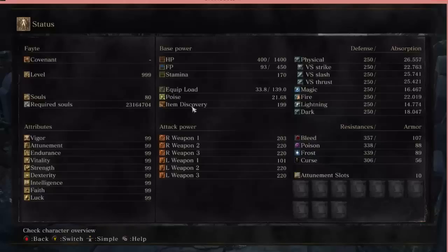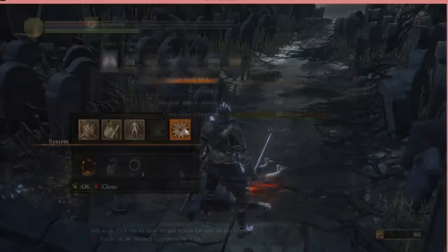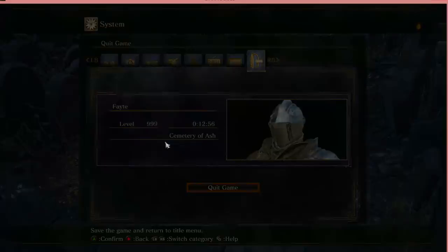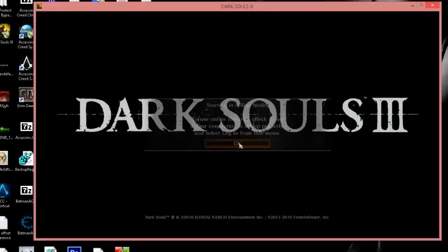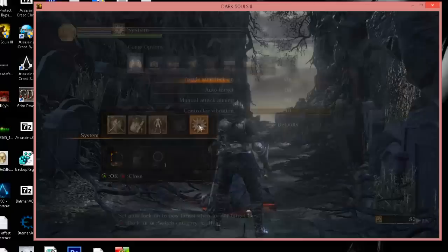That's it - you got max stats! Click Escape, click Escape again, hit the control wheel, go over to Quit Game. It'll save the game and return to the title screen - do that, yes. Now close down Cheat Engine, get rid of it. Go back into offline mode and hit Continue to let it load back up. There we are - let's go back to our stat screen.